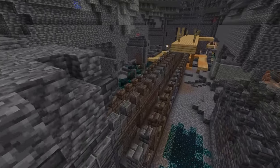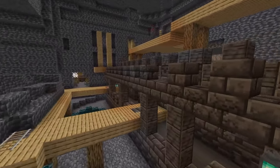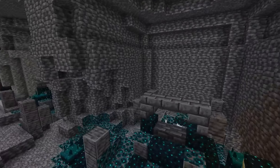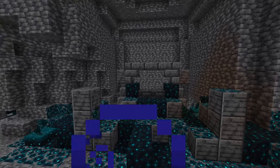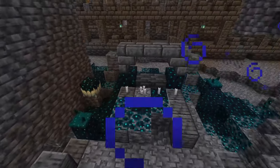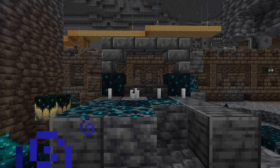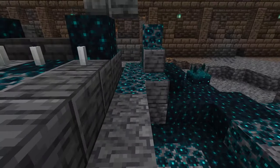So my two favorite theories are complete opposites of each other. One is a portal that leads to a dimension where villagers can do redstone and have built amazing structures — that would be incredible, especially for understanding villager lore. The other theory is that the skulk growth comes from a dimension of death, which would also be very cool to see.